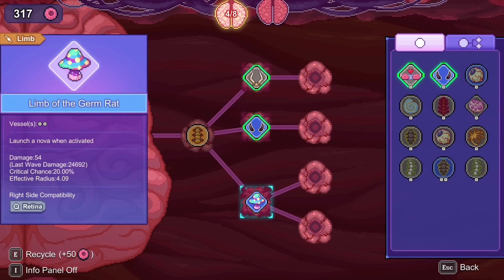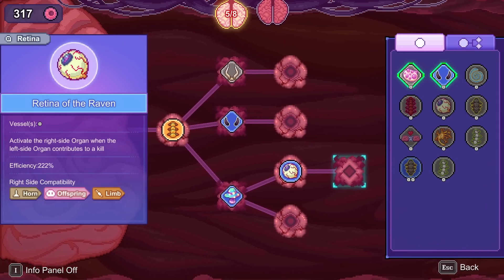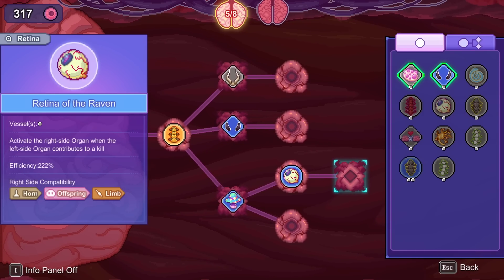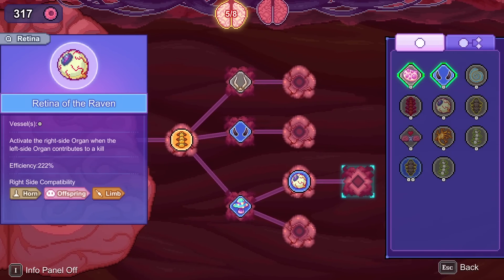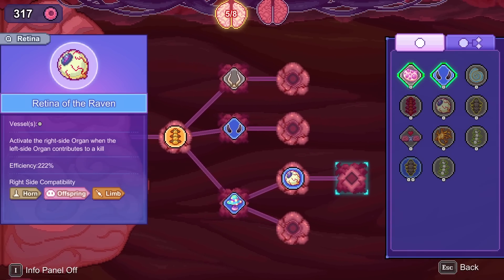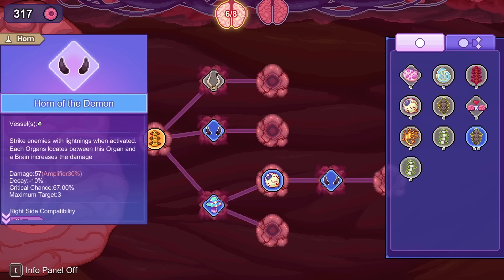All three organs — that one, that one, and that one — go into retina. The retina activates when the left-side organ contributes to a kill. Do you want it on the thing hitting the most targets or the thing most likely to kill something? That's an excellent question. I think it's six of one, half dozen of the other — it's fine no matter where you put it.